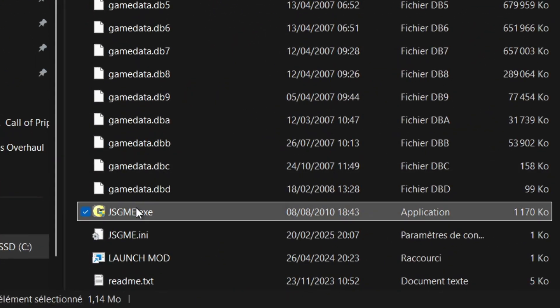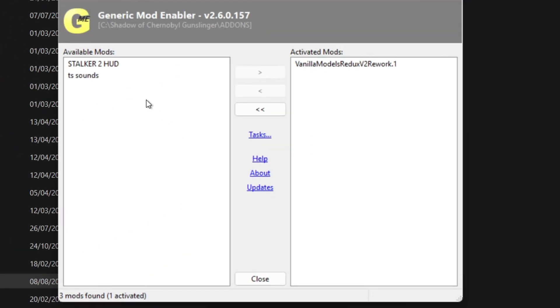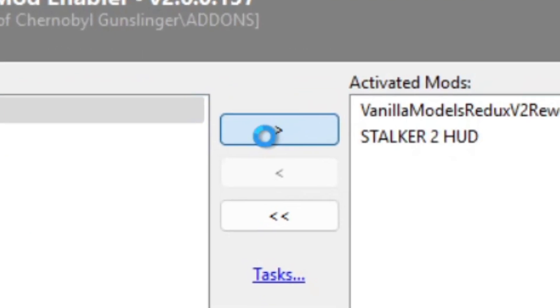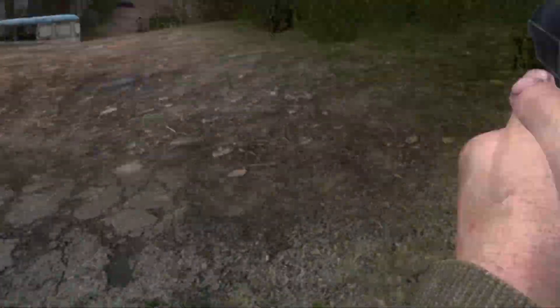Once copied, open gsgme.exe. You should find your addon on the left-hand side of the window. Simply select it, then click the right arrow button to activate it. Depending on the addon size, there will be a green loading bar. Wait for it to finish and your addon is activated. Go inside the game to check the results.